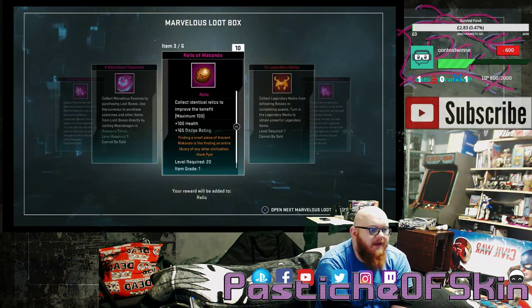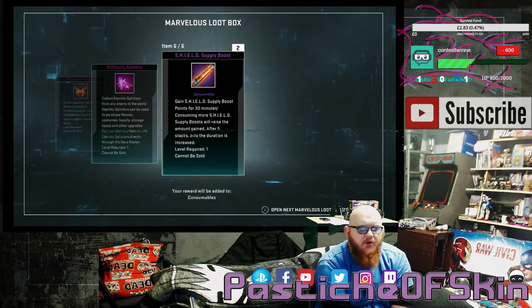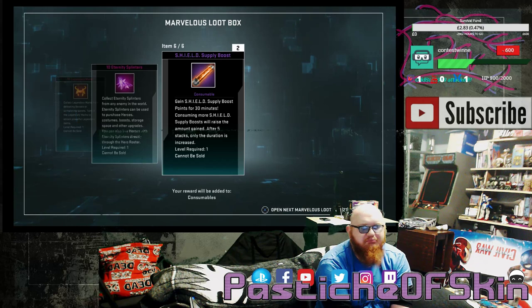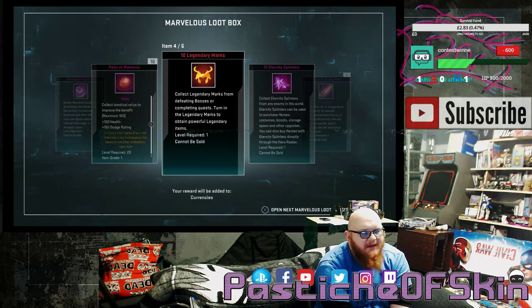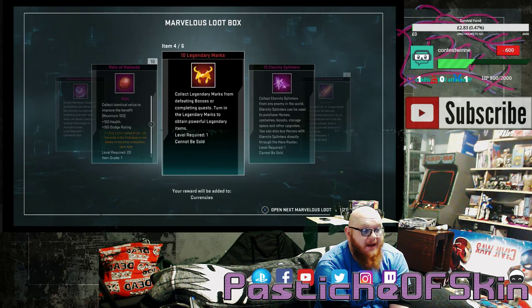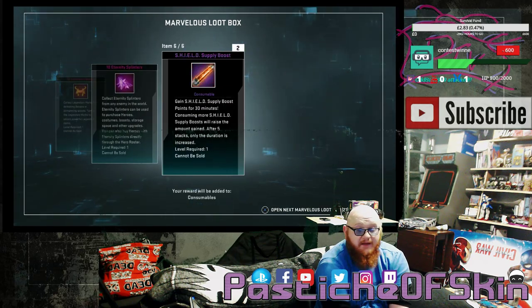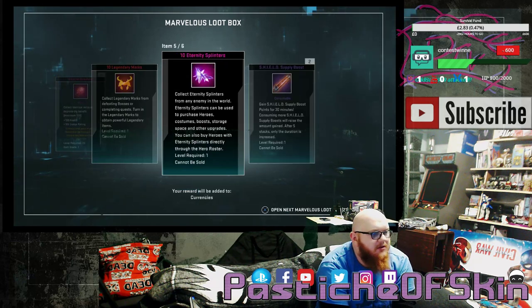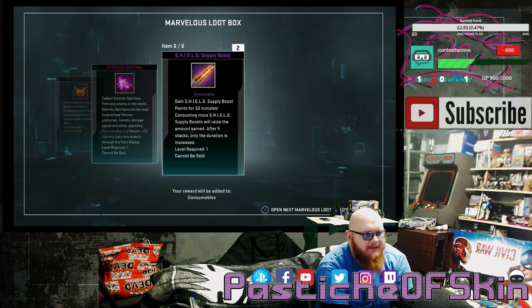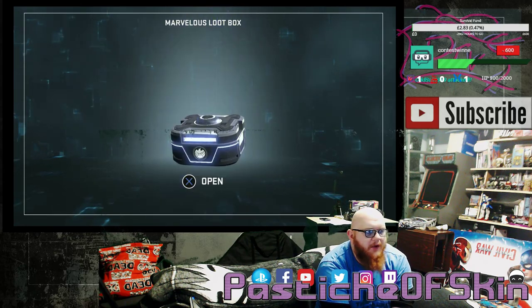Box 4: 2 Eternity Splendors, 4 Marvelous Essence, 10 Relic of Wakanda, 10 Legendary Marks, 10 Eternity Splendors, and 2 Shield Supply Boosts. I like getting relics — they're always making me more stacks. Boosts are the kind of things I expect to be in all these crates anyway. I'm leery. Not liking so far — we've got four down and not a single costume.